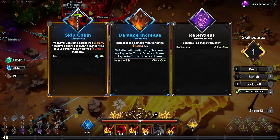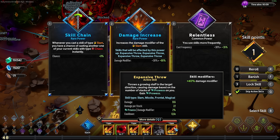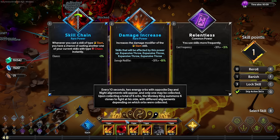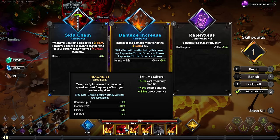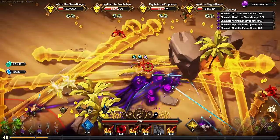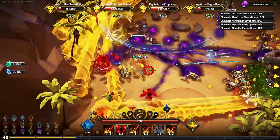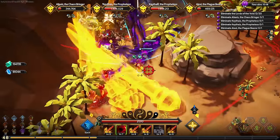Whenever you cast a skill of the type slam, you have a chance of casting another one with the type chaos. Wait - you mean instead of a stick I could have something completely different? It doesn't make any sense here because this one is almost infinite - I just have to increase my attack speed a tiny bit. So that's not a unique synergy that we discovered - you can just generally do that.